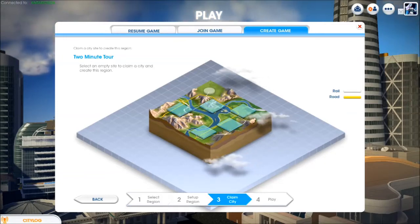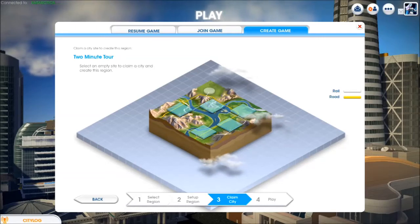If you're a segregation fan, you'll love this zone. Four out of the five cities have two entrances.